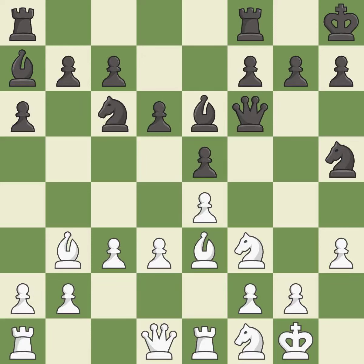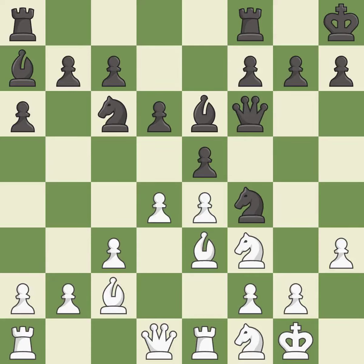The game was close to balanced, but now black is worse — it is a mistake. The game is still close to equal, but white lost their advantage — it is an inaccuracy. This allows the knight to control more squares and is a good move. This threatens to fork pieces and is best. The game was close to equal, but now white has the advantage — it is an inaccuracy.